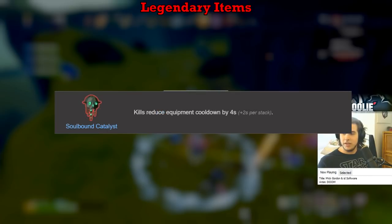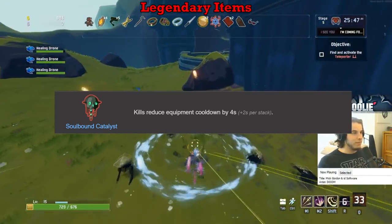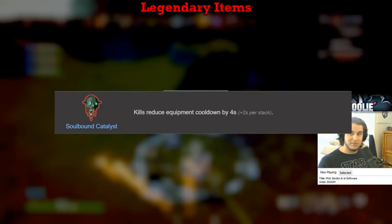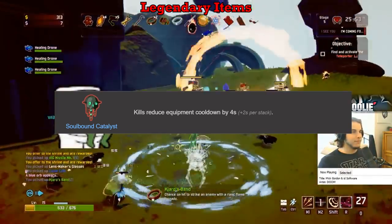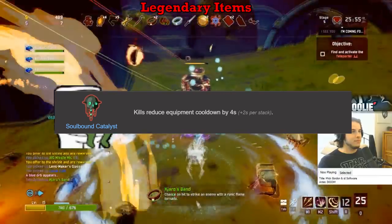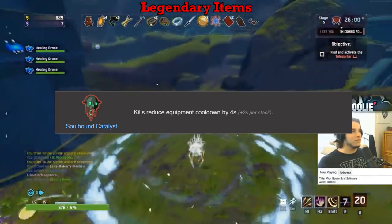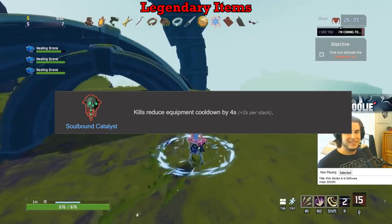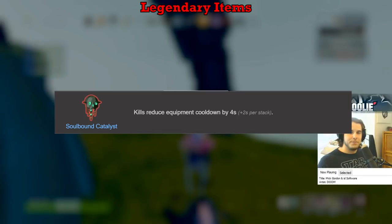The Soulbound Catalyst also gets an S. Your equipment is a huge factor in determining the strength of your run — to me, there are two options: healing or damage. Your equipment needs to be keeping you alive through healing or dealing tons of damage. That being said, an item that keeps your equipment up more often is very good — if you kill something, your equipment comes up faster. S tier for sure.